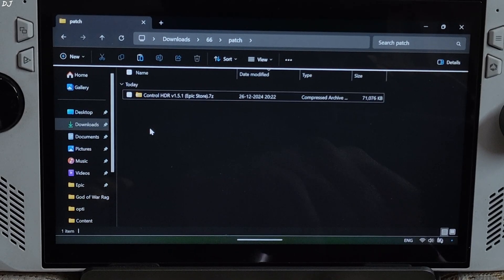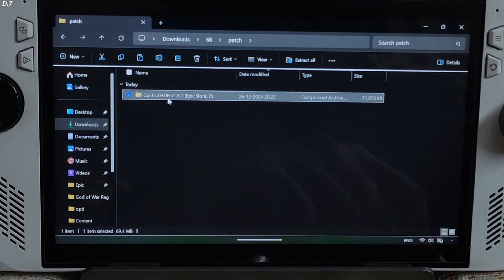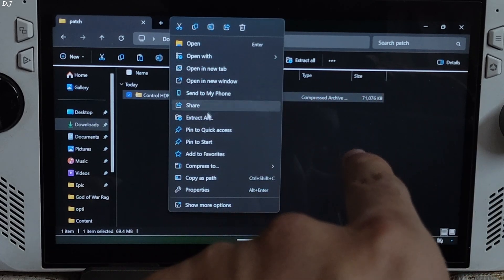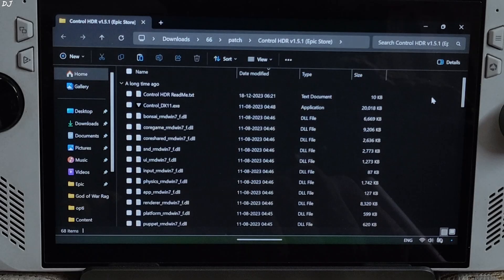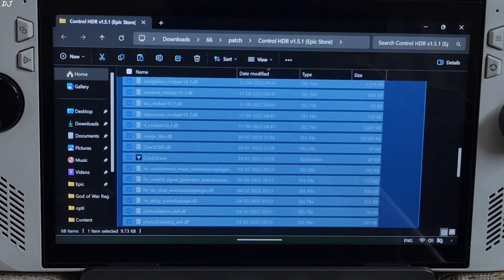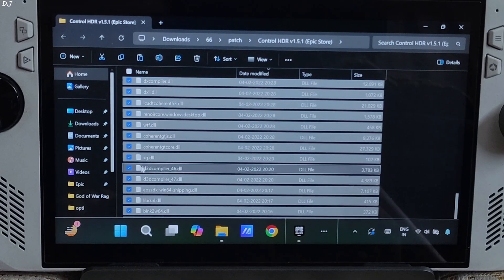First we need to install the patch. Just extract the contents of the Control HDR patch — select its archive file, right-click, Extract All, then Extract. Extraction is complete. These are the patch's contents. Select all of the files and copy them.